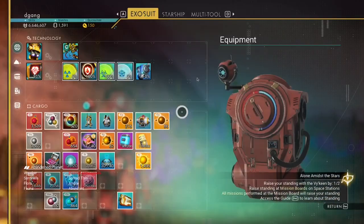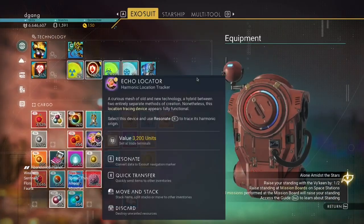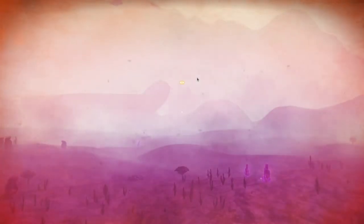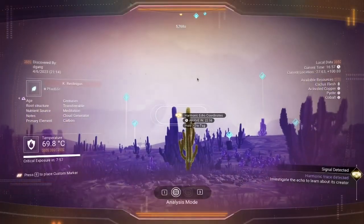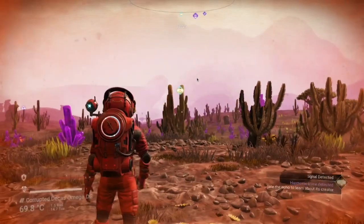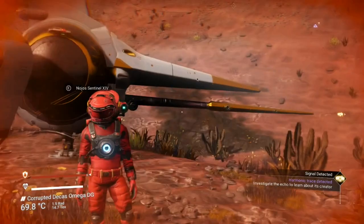I'm going to use E on that. E — Resonate. Select. Navigational page received. We'll follow the coordinates.